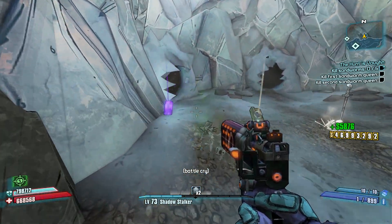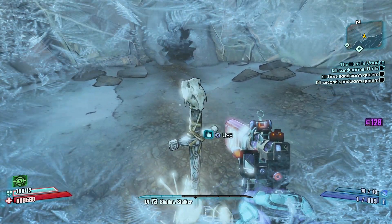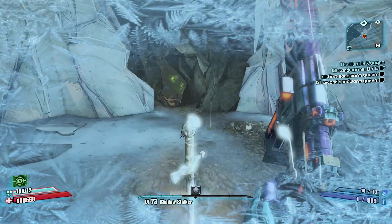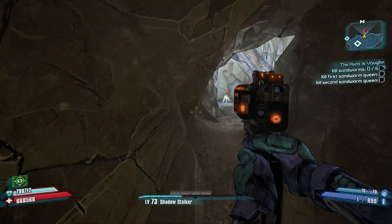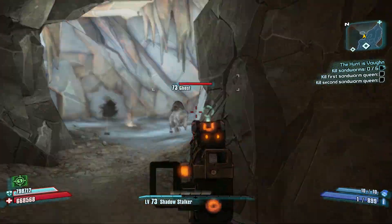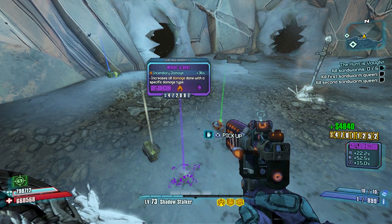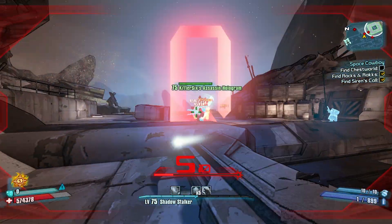Finally, the last easter egg I found so far is a Game of Thrones reference. In the Burrows map, there is a cave near the beginning, and inside is a sword plunged into the ground — a reference to Jon Snow's sword Longclaw. If you click on the sword, a white Skag named Ghost will appear, which is a reference to Jon Snow's direwolf named Ghost. Sadly, you can't give it the head pats it deserves and instead have to kill him — that's typical Game of Thrones. When you do, he drops a relic called 'Winter is Over,' which gives an incendiary damage increase.